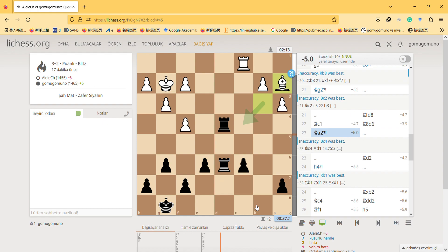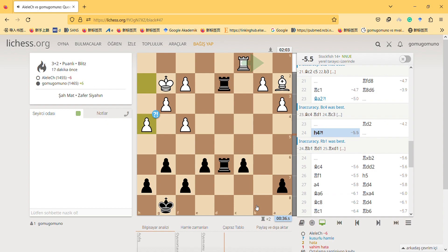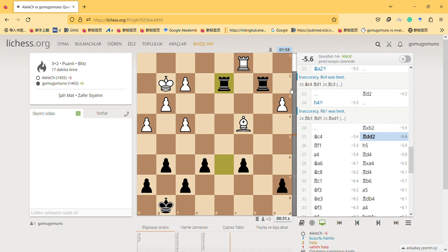King g2, rook plays Rook c1 — I think he didn't play well in the endgame and just gave me a free piece. At this point I'm quite better.